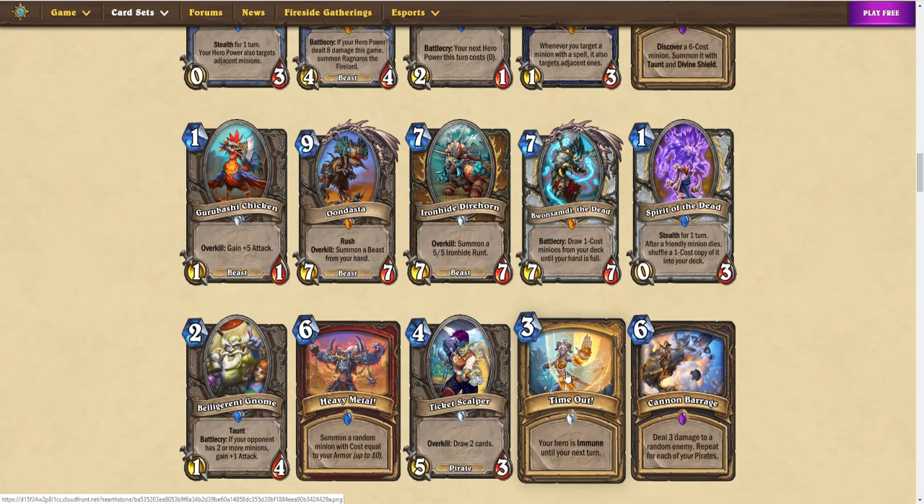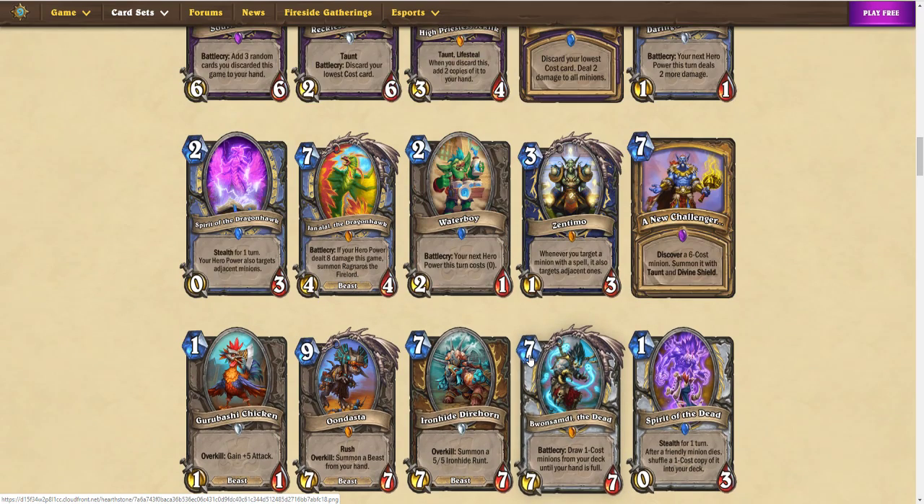Gurubashi Chicken: a funny one. 1 mana, 1/1 Overkill — gain 5 attack. So you buff its health, get it angry, and then hit them in the face. Bad card.